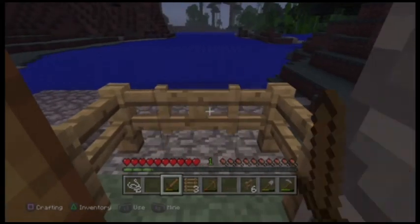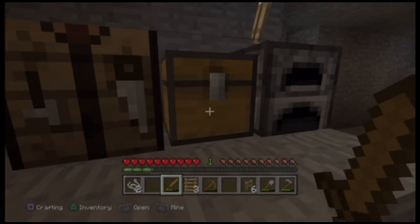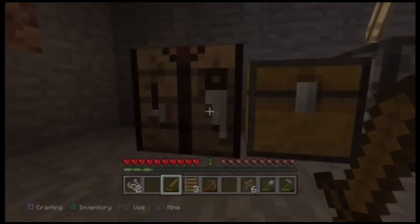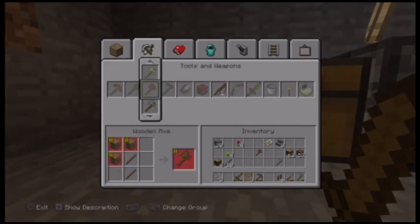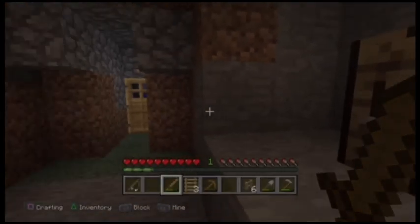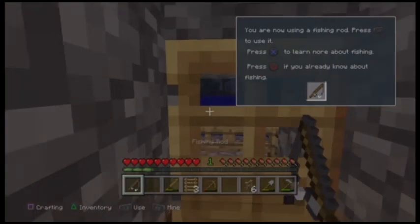That spider dropped some webs so I can use those webs to make a fishing pole. With the special menu I could open it up, and when I first played Minecraft on the computer I didn't even know there was a fishing rod. But fortunately as you discover new ingredients you can go to your menu and see what you can build. Scroll through and when you see something interesting like the fishing rod and you see nothing highlighted in red, go ahead and make one.